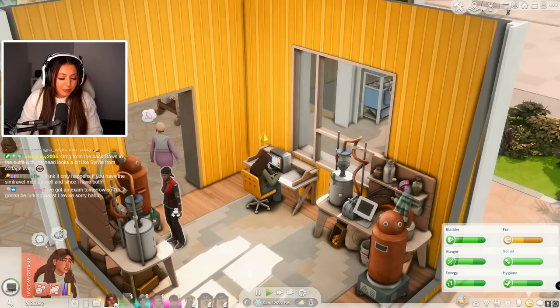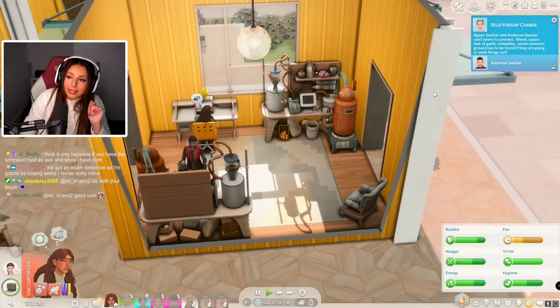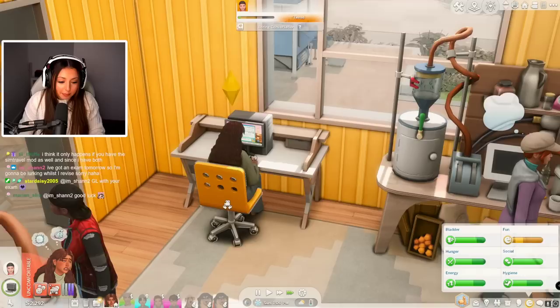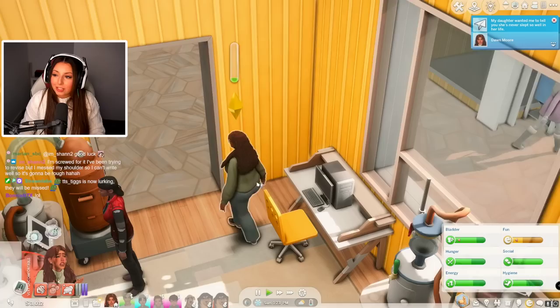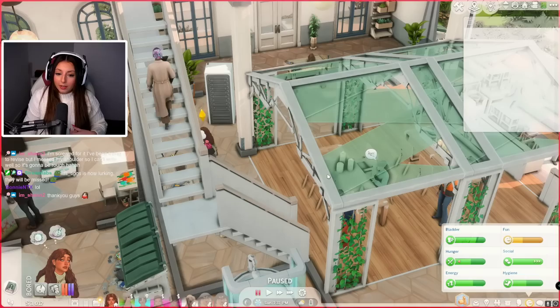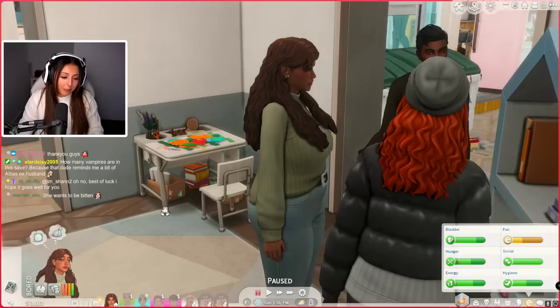Chat: 'From the back, Dawn in her outfit kind of looks like Sylvie from Cottage Living.' I could definitely see that. I've got an exam tomorrow so I'll be lurking while I revise — that's okay, I hope the exam goes well. Agnes got married to some absolute stud vampire and apparently there are issues between fear of garlic, blood, and space. Baby, don't you just beat people up for displaying public affection, and now you're getting married to a vampire who wants to suck your blood? Make your damn mind up, you hypocrite!